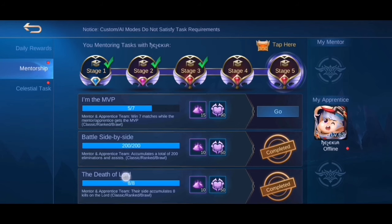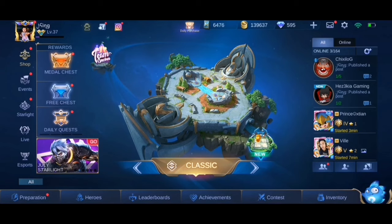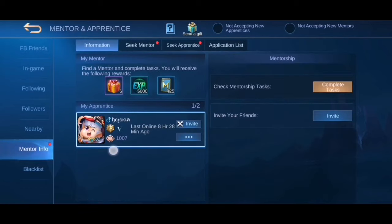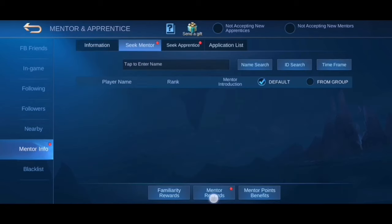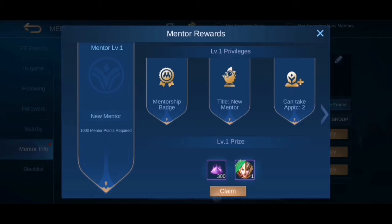Syempre meron namang maraming naglalaro na magagaling pa, so may dalawa pa dyan guys. Pag napuno mo na yan, complete mo na yan, back tayo dun guys. Mapapansin mo dito sa sick mentor — may mentor rewards dito. Dito sa mentor rewards, click mo yan, then mapapansin mo guys may claim ako dito kasi naka-abot tayo ng 1000 mentor points.